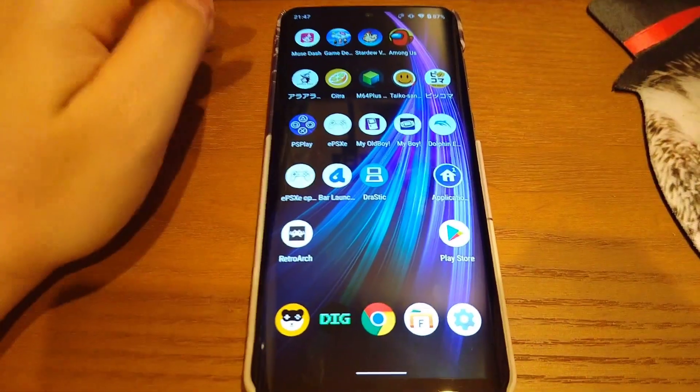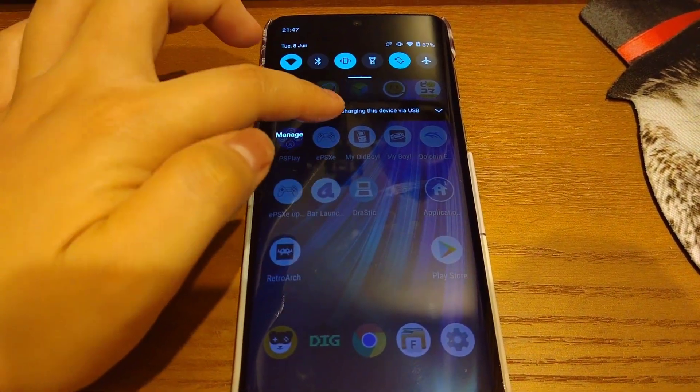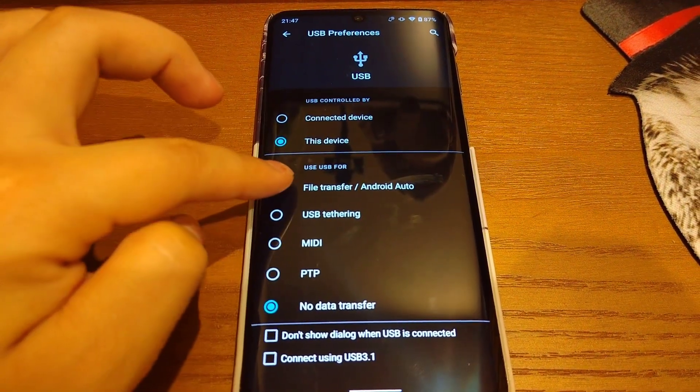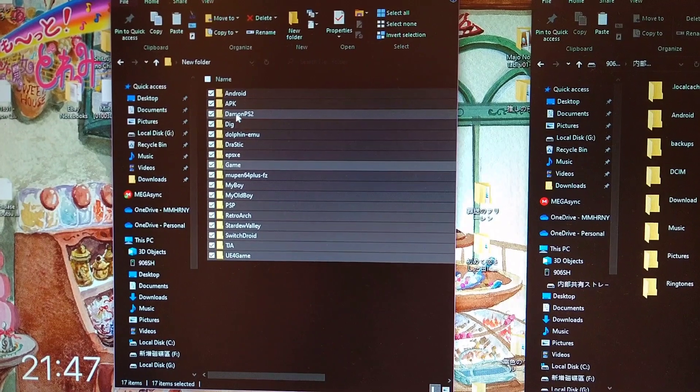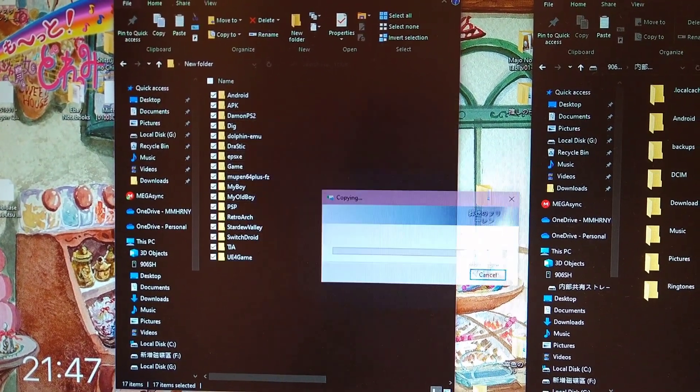Now let's take a look at all the basic knowledge that you need to know for gaming. The easiest way for file transfer is to connect your phone to a PC with a USB. You should be able to see a screen like this on your PC — this is a demonstration of me transferring back all those backups to my phone.